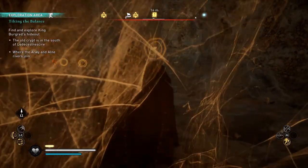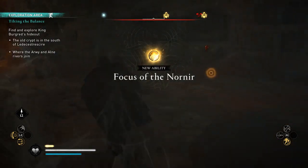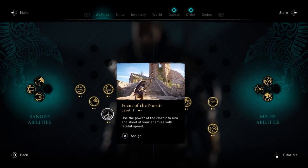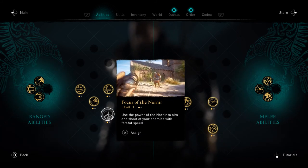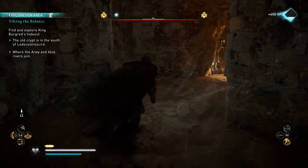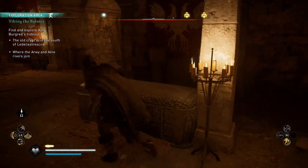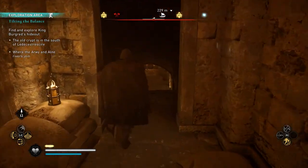Oh there's that tomb — or that book of knowledge, whatever you want to call it. Let's see what we get: new ability, Focus of Nornir — it's a ranged ability, perfect. Use the power of the Nornir to aim and shoot your enemies with fateful speed. We might as well put it on, we have one more ability slot left. I don't really use the other ranged ones yet just because the bow is pretty powerful in itself.